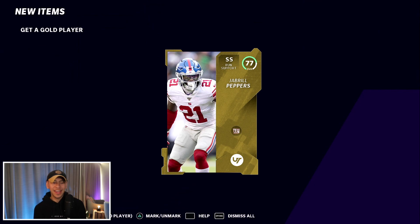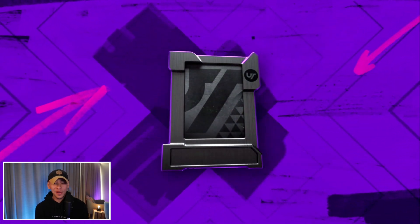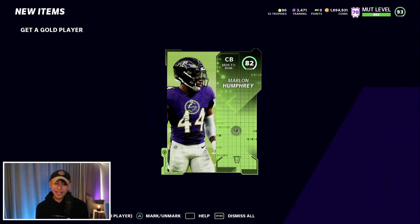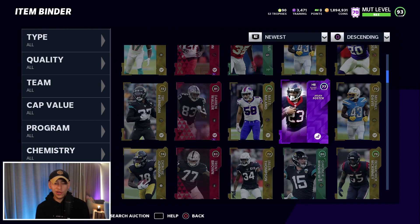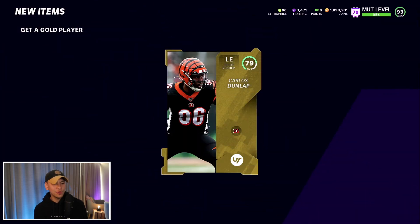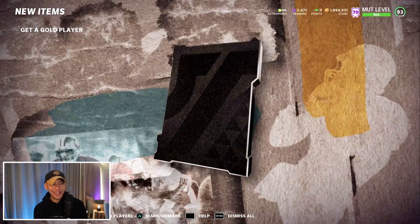We're about a third of the way through the packs and haven't pulled much at all — a couple of lower elites and we've definitely lost coins so far. We're waiting for that big pull — an 86-plus would at least get us back in the right direction. We get a Team of the Week 82, but it's been a dry run. We're halfway through the first 50 packs and not looking too good; that 82 TOTW is going for around 14-15k and is our best pull so far.